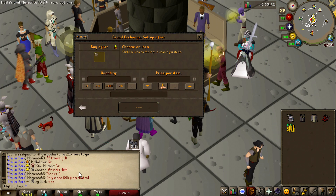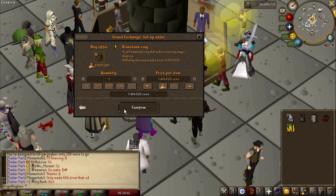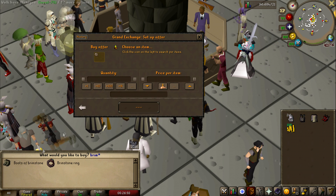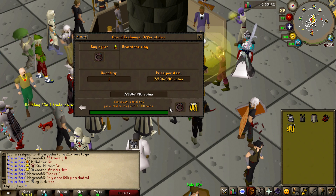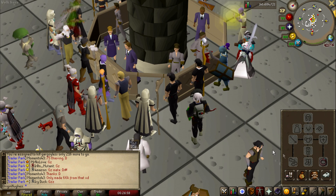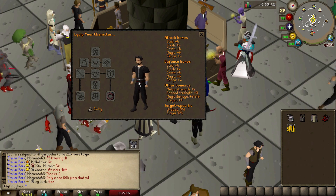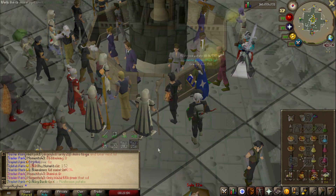Another thing I've been wanting to get is the brimstone ring. I've heard really good things about it and at the moment it's just under 7 mil, which is actually really cheap. It looks like it's going up in price — it's an investment on the account so I don't mind paying too much for it. Now we have an incredibly good hybrid ring. I honestly cannot believe how good the stats are on this — especially now we're going to do something which requires more than one combat style. I don't need too many defensive stats, so the brimstone ring is really going to help out.